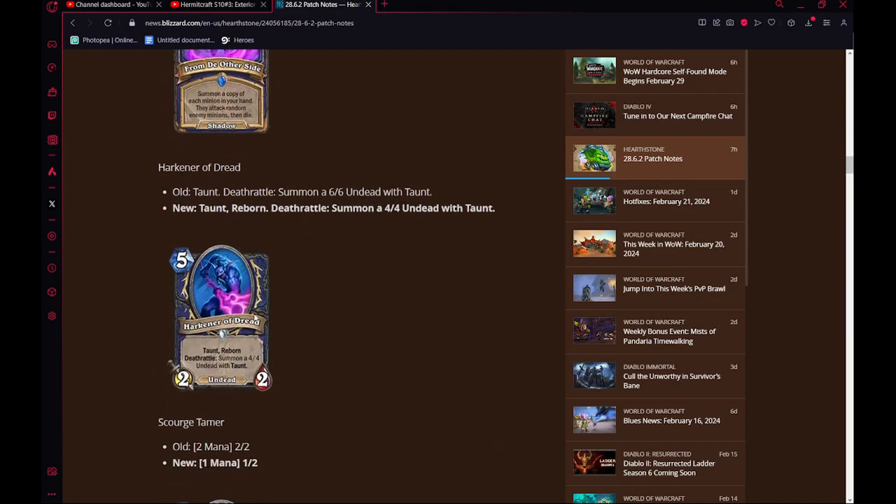Next, we have Harkener of Dread. Old: Taunt, Deathrattle summon a 6-6 Undead with Taunt. New: Taunt, Reborn, Deathrattle summon a 4-4 Undead with Taunt. So they nerfed the Undead that gets summoned, but because it's Reborn, it will summon 2, which is a lot better. I don't think you really play this in Wild — not because the card is bad, it's more that decks like this aren't going to do anything in Wild for Shaman.